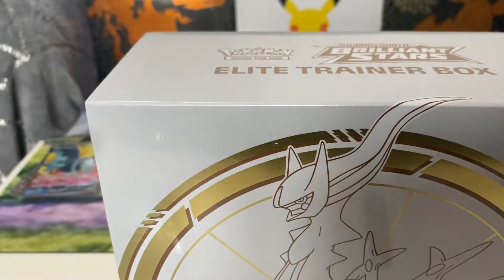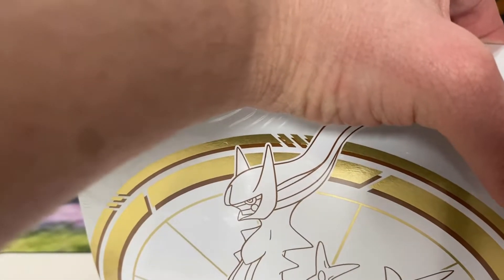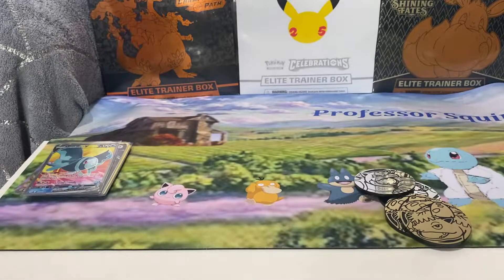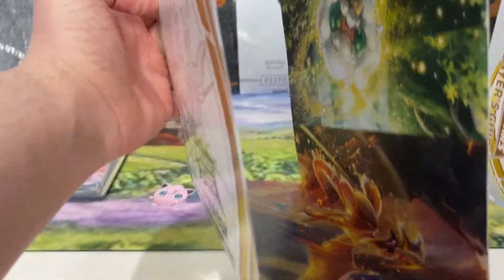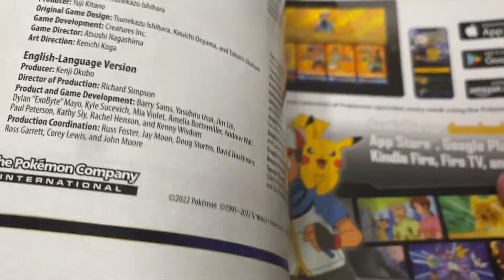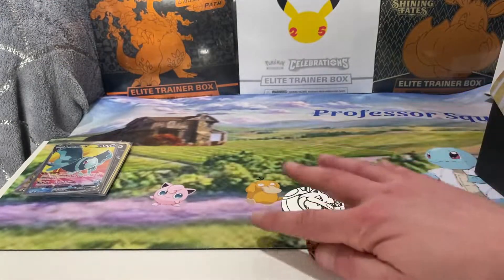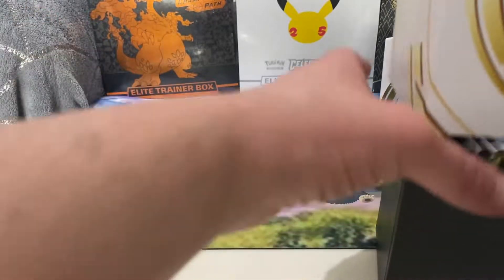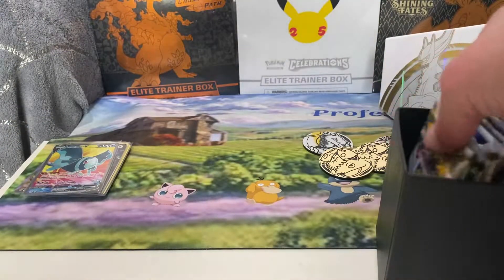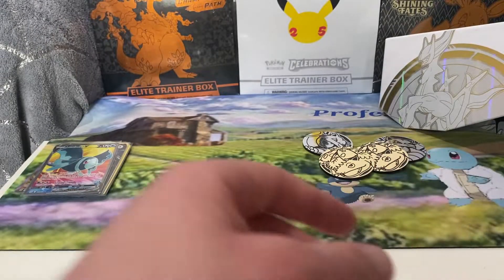Let's do it — quick and painless, unlike getting the wrap off. Really nice though — we've got all the pack artworks on the inside. If you fold it out, obviously we've got what cards are in this, player's guide. We've got your divider, we'll just get the eight packs out. First ETB look — there's your V-Star marker, that's a cool looking one.